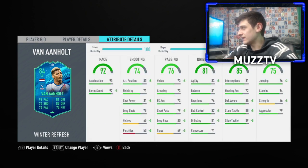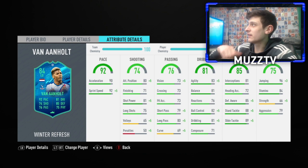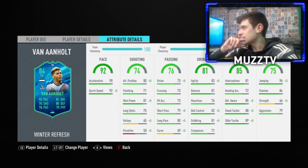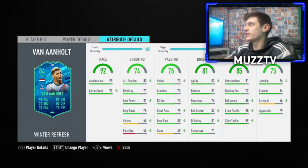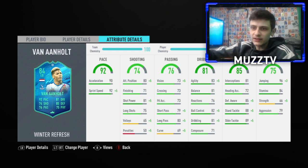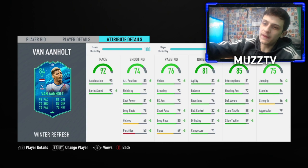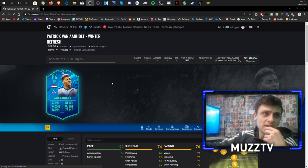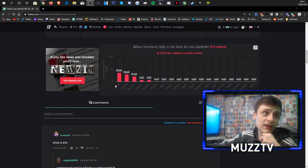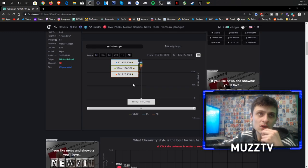Looking at his card in terms of chem style, you could go anchor to fully boost his pace, or you could go sentinel to fully boost his defending and physical. I think sentinel might be smart — it's probably between anchor and sentinel. I sometimes use guardian on my full backs or even center backs to get that full defending and dribbling. Let's have a quick look at what people are saying on Futbin. The most popular votes are anchor, sentinel, or backbone.